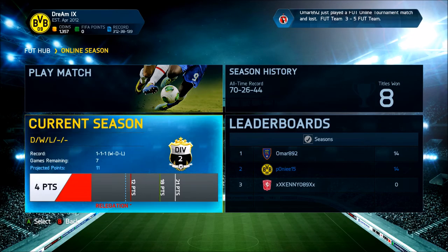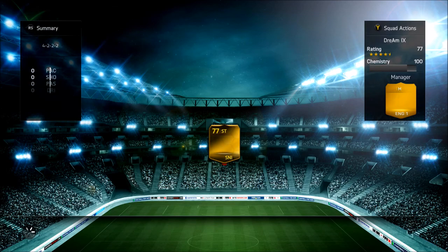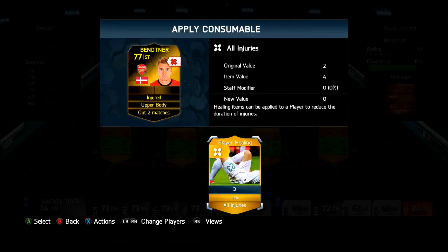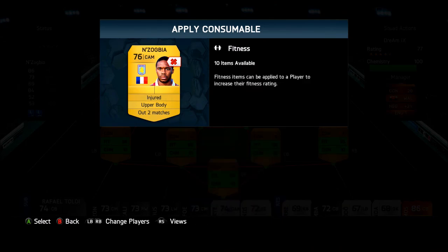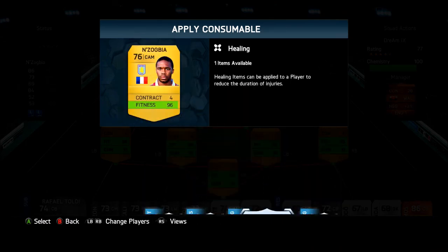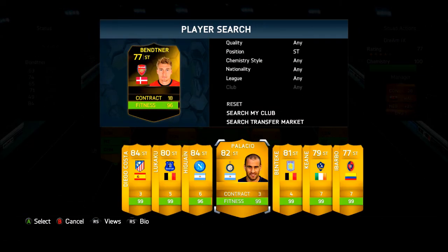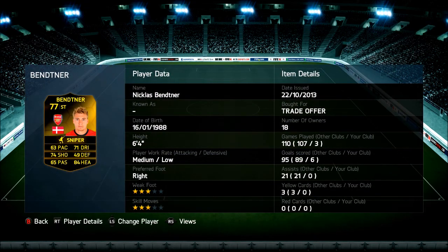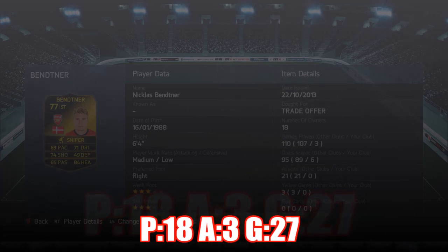Bettner got a goal in all three matches we played in this episode — unbelievable for the inform card. I really, really liked his inform card. On the next episodes, we're going to be using his normal card again, so this was kind of a one-time deal — though we might do it again in the future. That's how this episode ends, guys. Hopefully you liked it. If you enjoyed it, make sure to give it a thumbs up — it helps out the channel. Subscribe for more FIFA 14 Ultimate Team and Career Mode. Final stats: 18 games, 3 assists, 27 goals. Beast! Later!